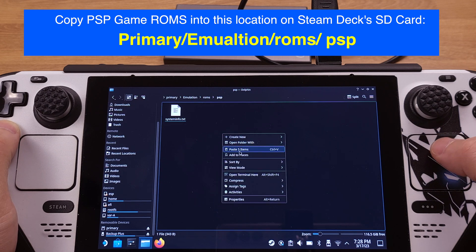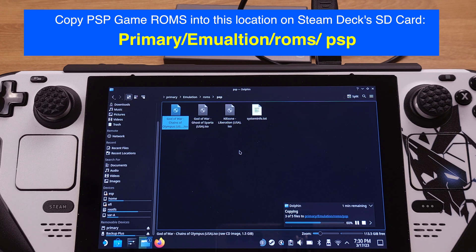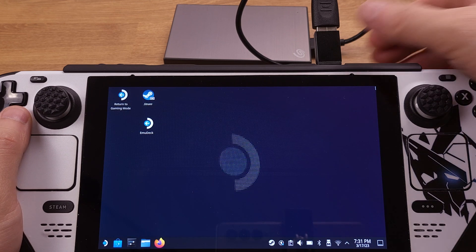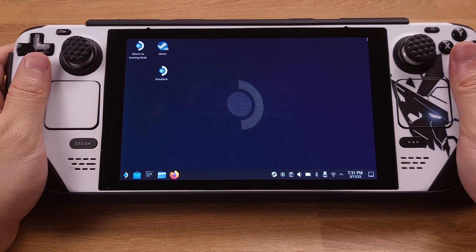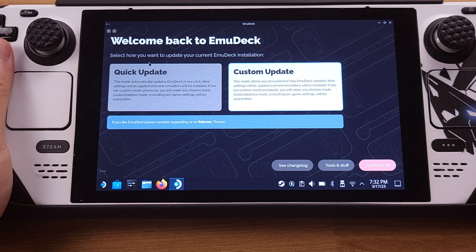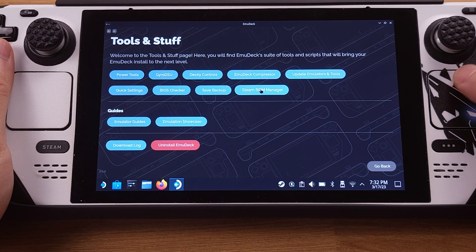Double-check and make sure your game ROMs are pasted into the correct folder. This could take a while depending on how many games you are transferring. We can unplug the external hard drive once the process is complete. Next, I will show how to bring the games into Steam Deck gaming mode. To do this, we need to click the EmuDeck icon on the desktop and then click Tools and Stuff. From here, we need to select Steam ROM Manager and click Yes on the pop-up window.